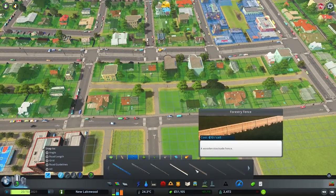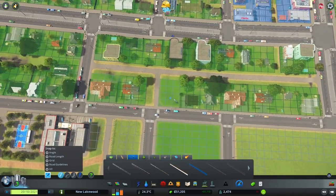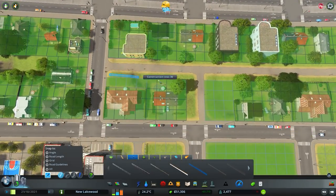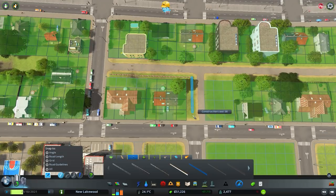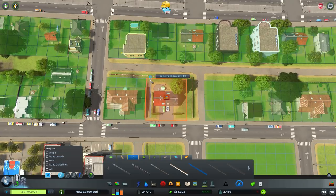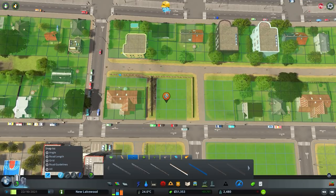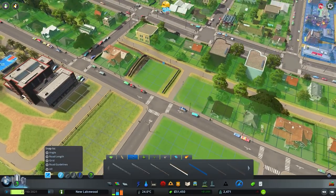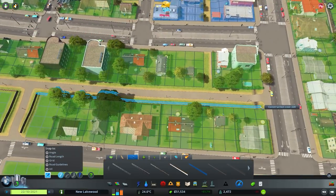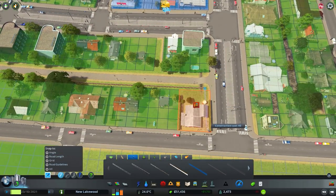We're going to use the node on the sidewalk to help snap better. Let's switch over to our fences — we're going to use the wooden fence that comes with the Industries DLC, specifically the forestry section. We're actually going to go through people's backyards and create what feels like a planned lot. Instead of every building just being four by four, let's mix that up: a four by four next to a four by three gives us some more variety. Another row of fencing all the way to the end — we'll pretend that people have little gates and can get in and out.